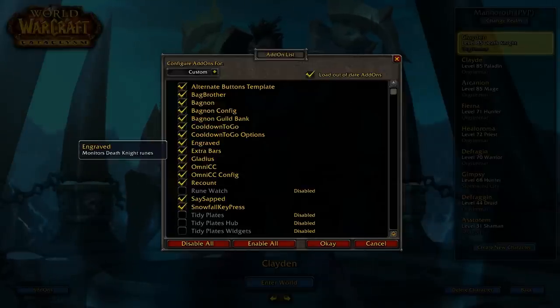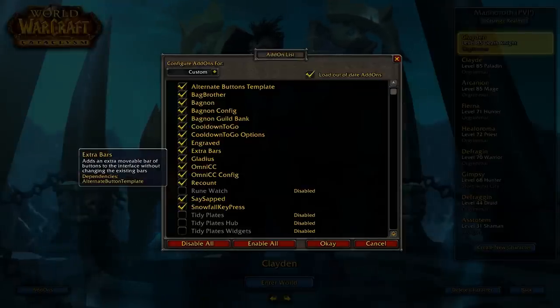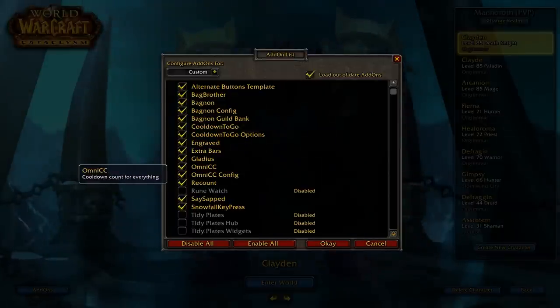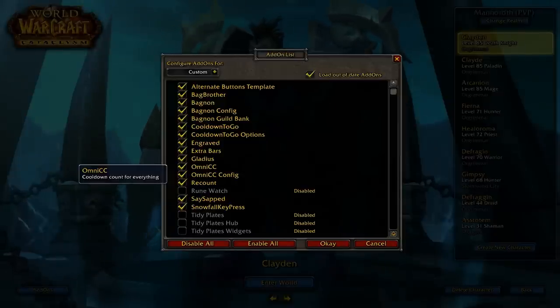Engraved is just a really nice rune tracker, a lot better than the standard one that shows under the nameplates for death knights. Gladius of course is for arena — it shows the enemy classes in the arena and their health, HP, mana, all that good stuff.